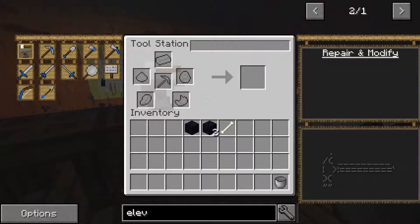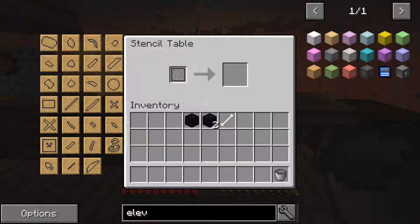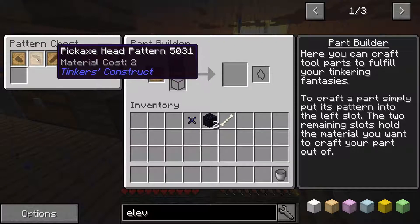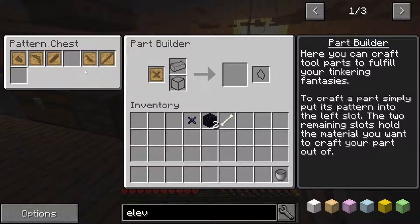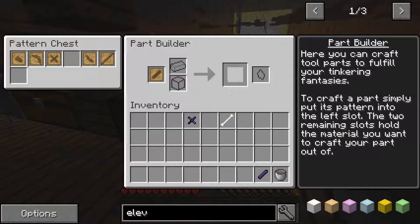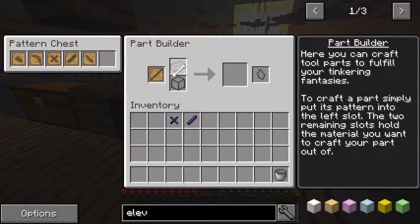At least we have a bucket and obsidian wasn't that hard to get. Let's make this real quick. Wrong binding — damn it, I made it with the wrong thing. It's not an obsidian binding, it's a white guard binding — damn.